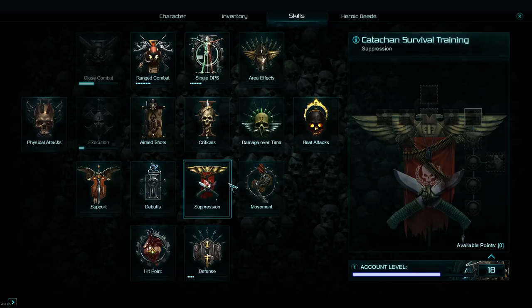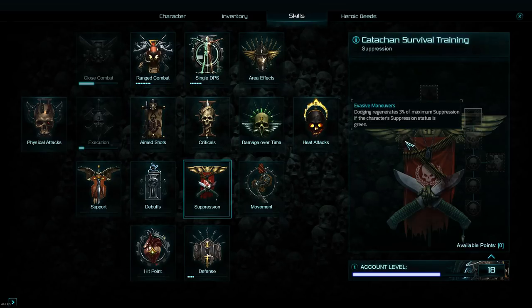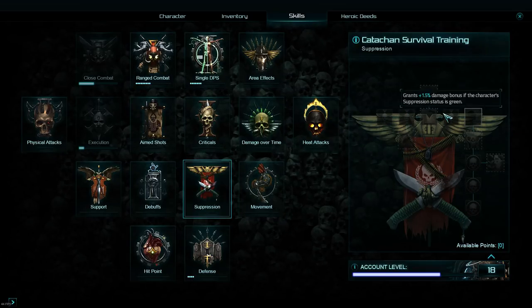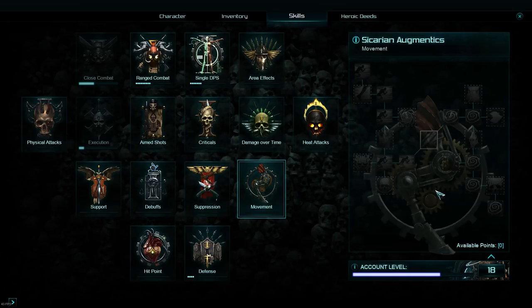The suppression tree is a fairly generic one — anyone can pick this up. The best ones here include 10% hit point regen, which is not amazing but not too bad, and 1.5% damage when your suppression is green. If you're using cover, it should always be green. Damage reduction is also always pretty good. Generally any point you put into this tree is not wasted.